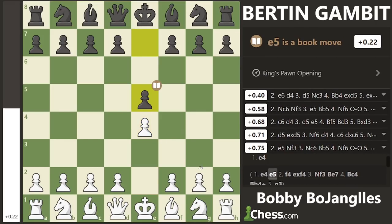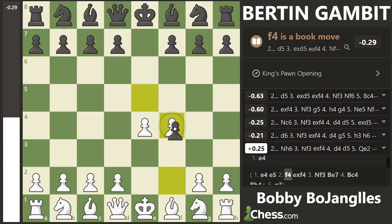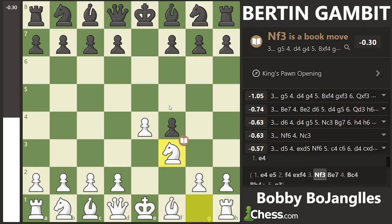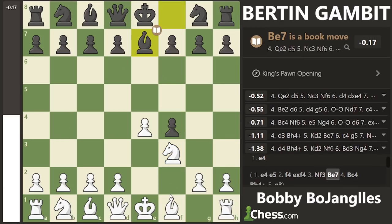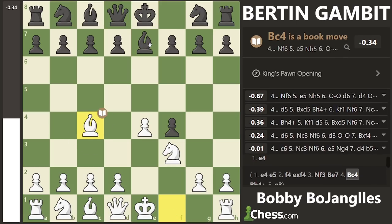The most insane gambit I've seen in chess so far is the Burton Gambit. It starts out of the King's Gambit, which is f4 — they capture the pawn accepting the gambit, and then knight to f3. Even if you don't play the King's Gambit, this is still worth checking out because it's insane. When they play bishop to e7, that's how you know this is going to be the Burton Gambit, and you play bishop to c4.